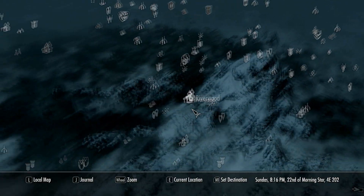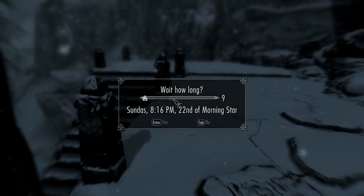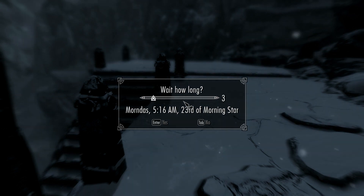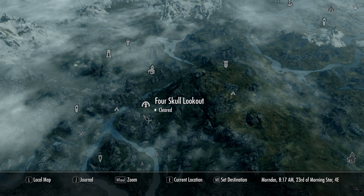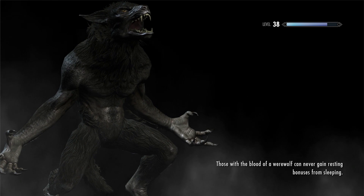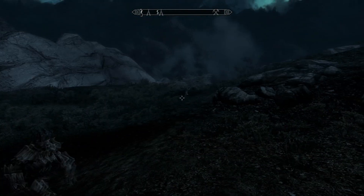After you decrypt the page and pick the book back up, you'll notice it has a third page of writing. Your next destination is Forest Skull Lookout. There are a ton of locations around this one, so you should have no problem getting to it. As far as I know there's only one way to get in, and I think I had to travel from a little camp to the south. It was a pain, but it's doable.